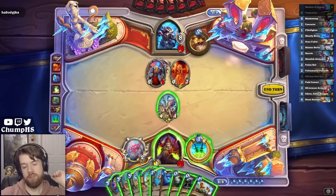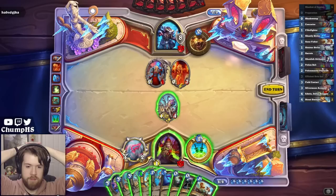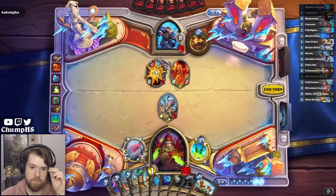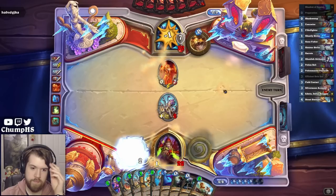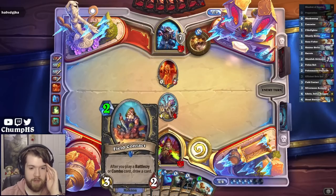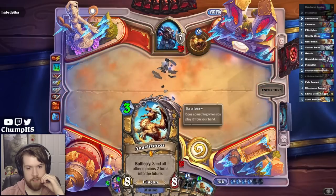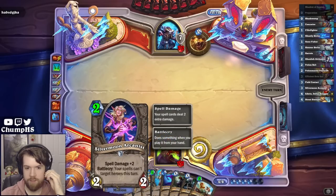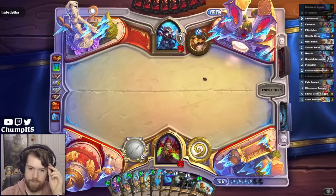I think there's a very real chance that I do nothing this turn. It's just so sick if my next turn is Field Contact, Arcanist, Anachronos. And then on turn nine I can have Field Contact and Arcanist in play already for free. So I just really want to do it.